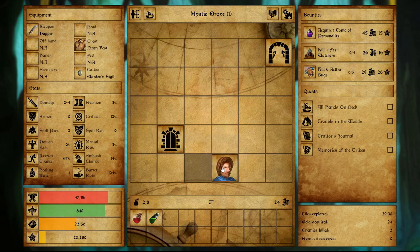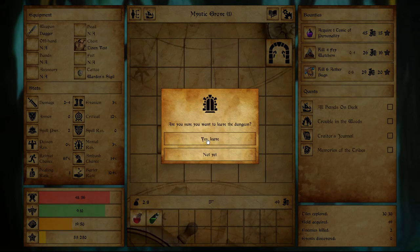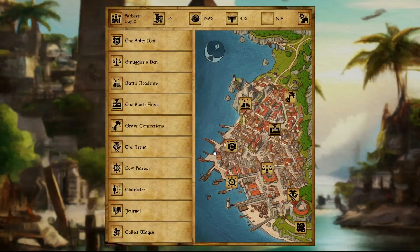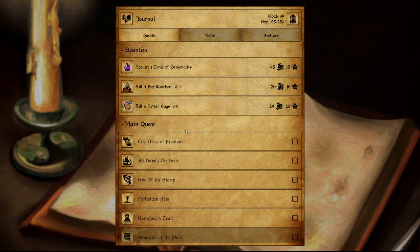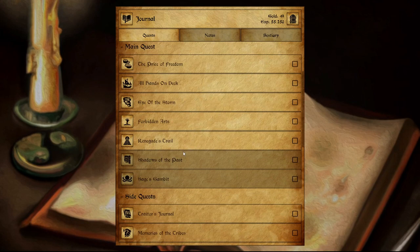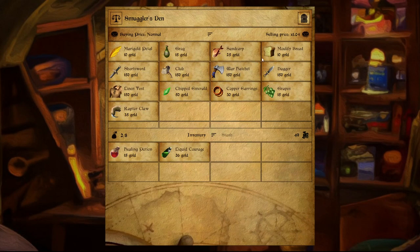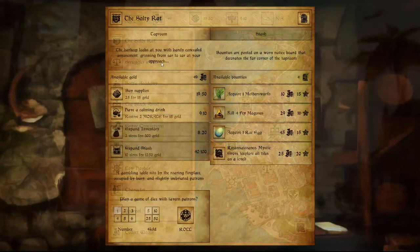I guess that's it for the Mystic Grove — 25 gold reward, 35 XP. We come back. Now there was a tutorial again that said something, but nothing much has changed. We just continue again, back in with our 49 gold. There's nothing we can really buy. Oh, we have to buy supplies — we barely have enough to buy supplies at the Salty Rat.